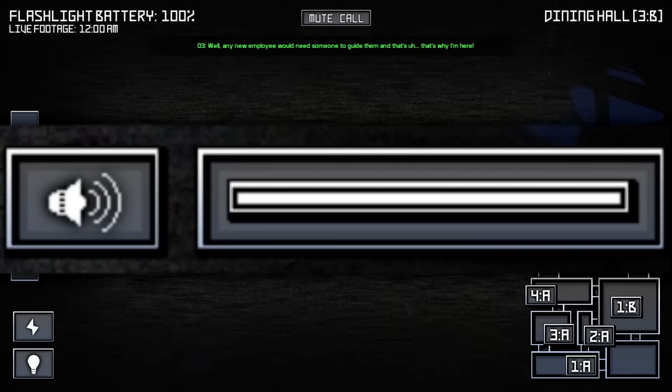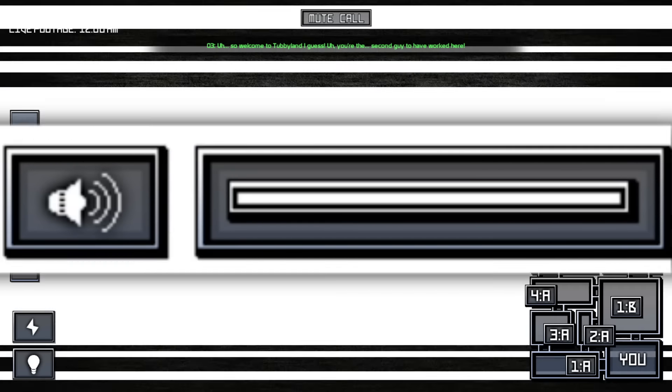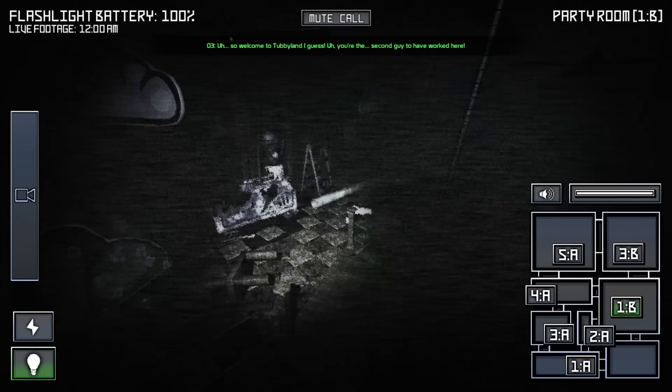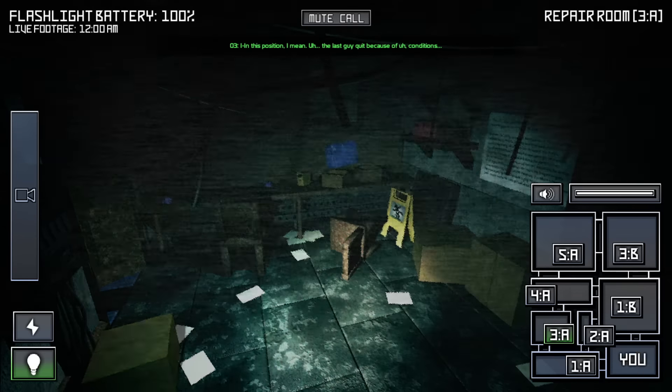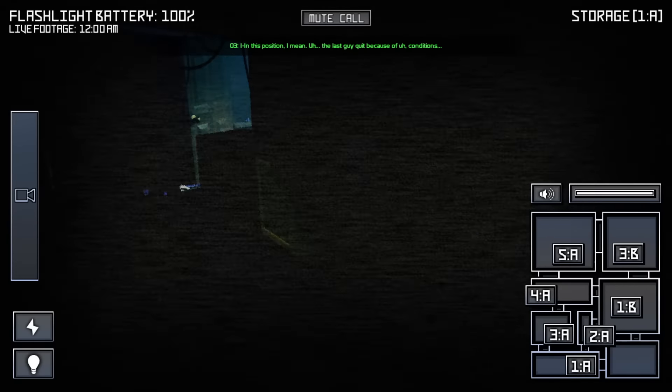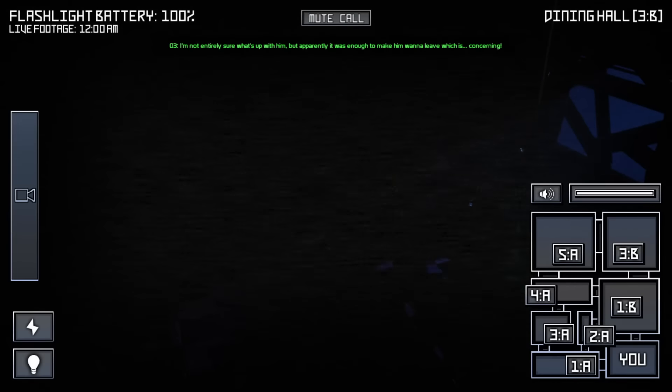Finally, we have a speaker system. Very similar to FNAF 3, we can click this button to play a sound in one of the rooms. This will attract the Teletubbies into the room you play the sound in, as long as they are in a room next to that one. You aren't able to spam this, however, as it needs to regenerate after every single use.